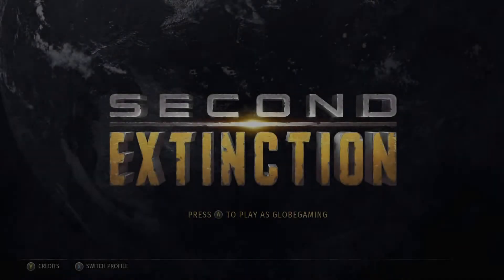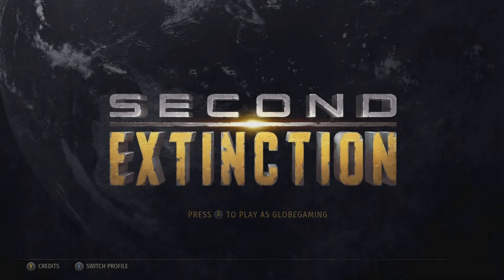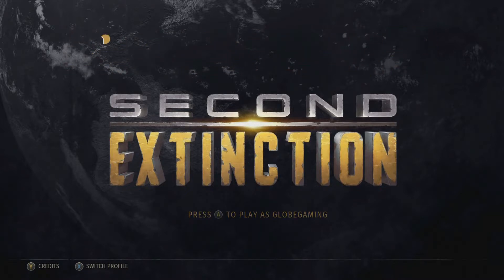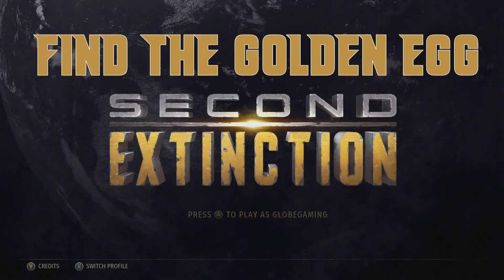What is going on guys, Globe here, welcome back to another achievement guide. Today we're playing Second Extinction and we're going for the achievement 'Treasure Seeker.' This achievement requires you to find the golden egg. As far as achievements go in this game, there's really only like two or three that even need guides, and this is one of them, so I'm going to show you guys how to get it.